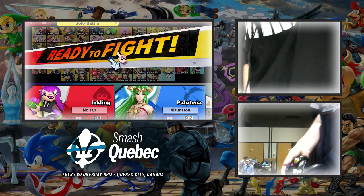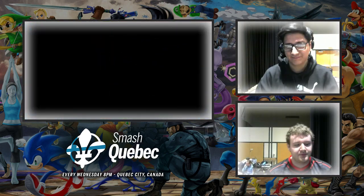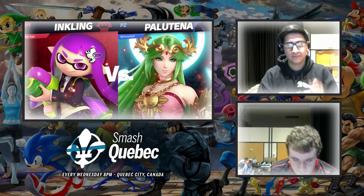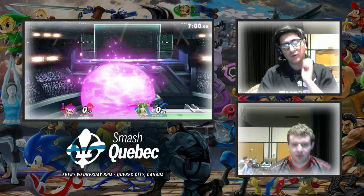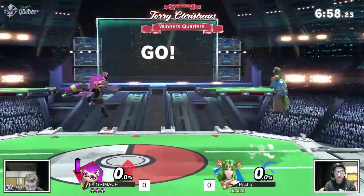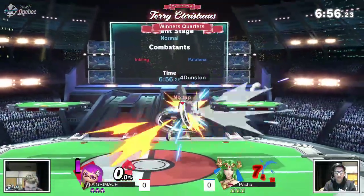Most anime characters from Nintendo games kind of look alike. You got Palutena, maybe Mario — he could definitely be in Fire Emblem as well. Inkling, okay, maybe not Inkling, but Pit kind of. Yeah, I feel you.